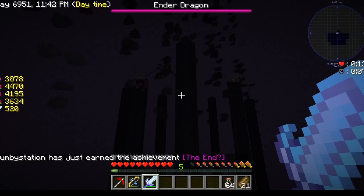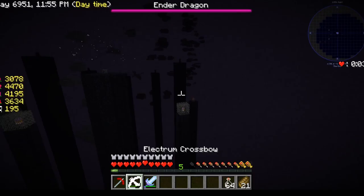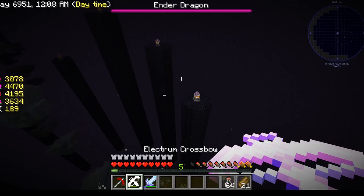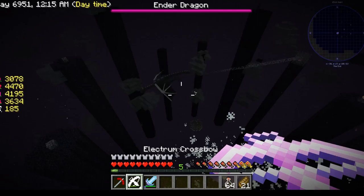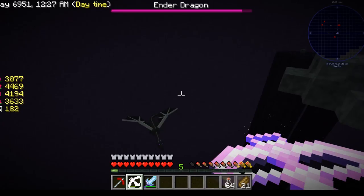I've never actually done this guys, at least not by myself. Alright, so we are here and the Ender Dragon is there. Let us be clear — the Ender Dragon is not exactly nice, in fact pretty mean. So step number one is destroy all these. I did not bring a sharpening tool for my bow or for my bolts, so we'll see how that goes.